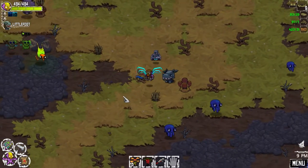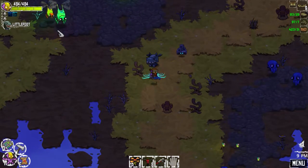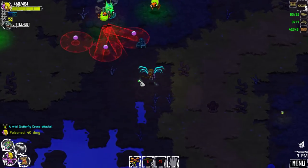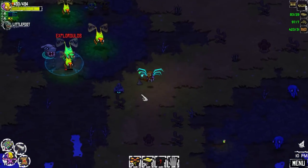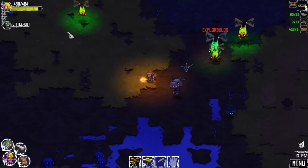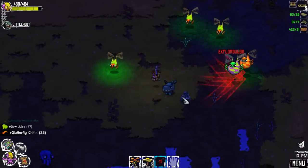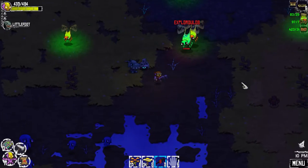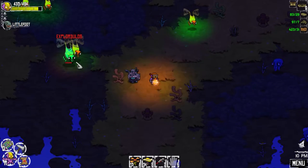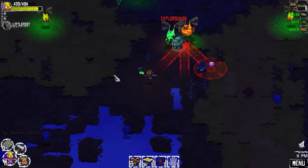Hey peeps, welcome back to another episode of Crashlands. There's the exploratus that we need to kill — let's go. Probably should have tried to draw some of the smaller ones out, but Littlefoot's kind of doing his job. Come on bud, I can't go in there and attack — I should have geared up a little bit better. There we go, now Littlefoot's in on it, so we'll just draw their attention.